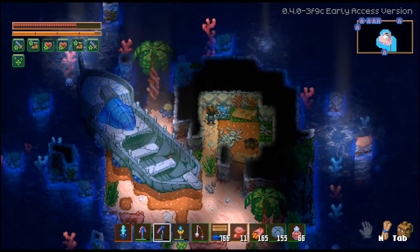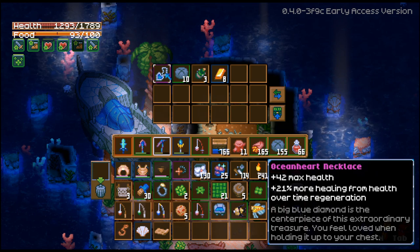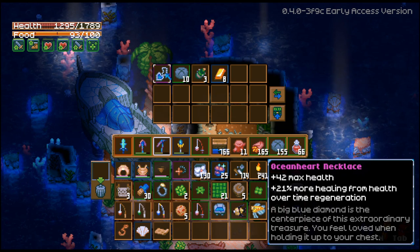Oh, there's a little chest right here too. Look at this — I got an Ocean Heart Necklace: 21% more healing from health over time regeneration.